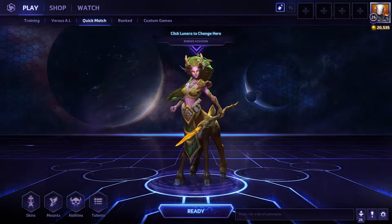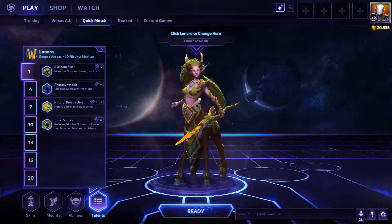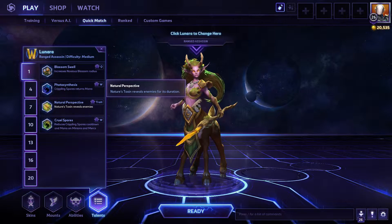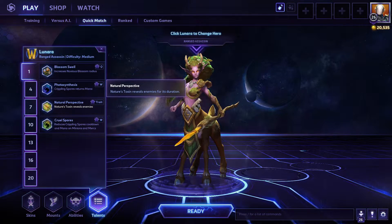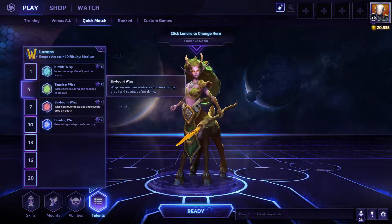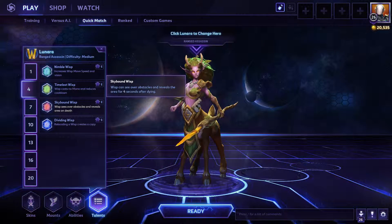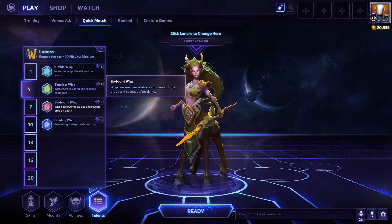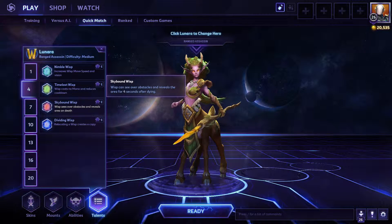I'll show you the basic attack build first. For your first talent, you want to take Nature's Perspective because it reveals your target if your poison is on them. For your level 4 talent, a lot of people take Skybound Wisp because you've got to just auto hit it for one second, but once it dies it reveals the area for an extra four seconds.